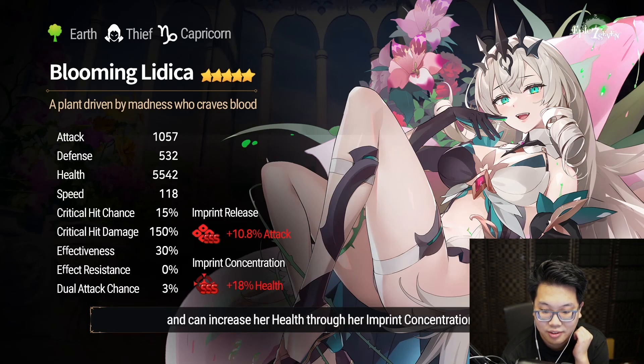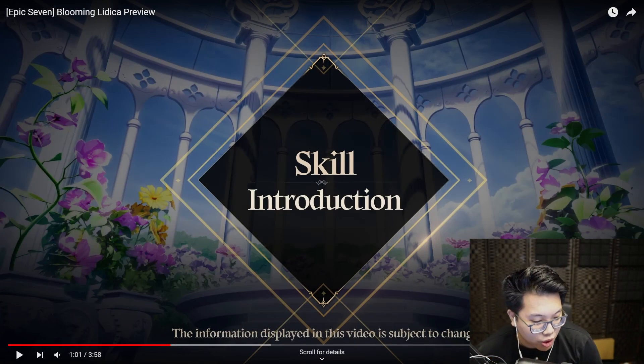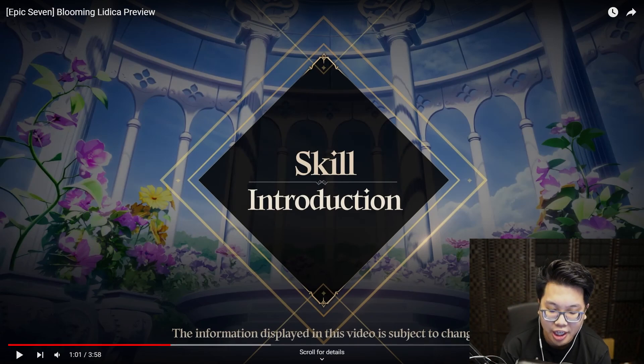She has high effectiveness and can increase her health through her imprint concentration. So she does have that. Interesting thing to note: originally people were thinking she would have crit chance imprint like Winter, because she has the Winter sign, but she actually has HP instead. Interesting.